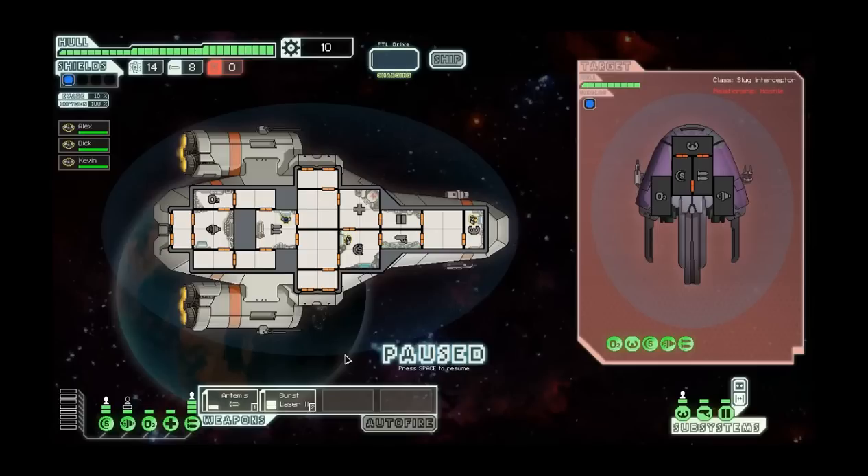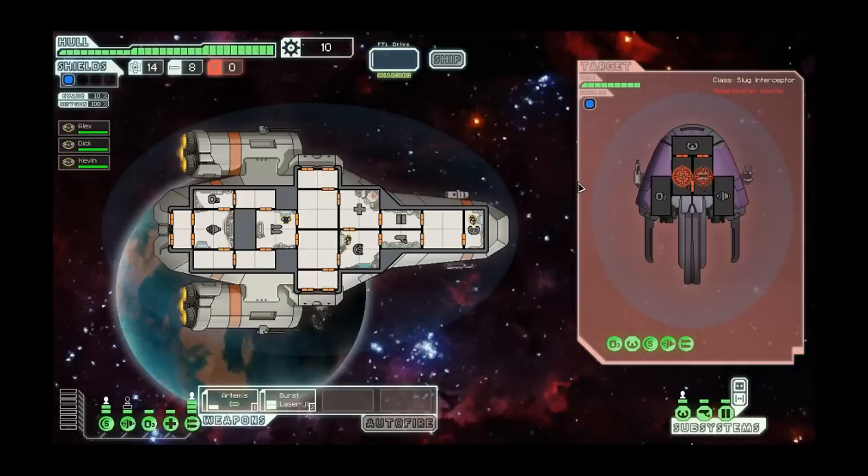So what you want to do in combat is take out the enemy ships. What I normally do is take out their weapons with my Artemis, because missiles ignore shields, and then burst laser down their shields. The burst laser fires twice, so it'll hit their shields taking them out, and then hit the system which would disable it. The Artemis will take out their weapons, making sure they can't hit me. Right now I have Alex at captain, myself on shields, and Kevin's on weapons.